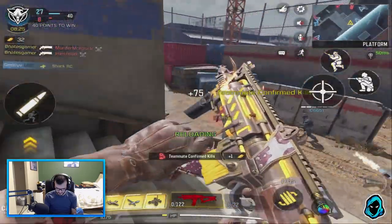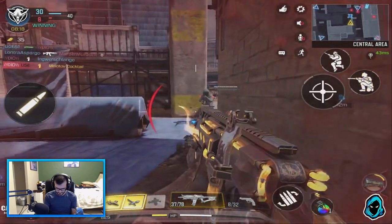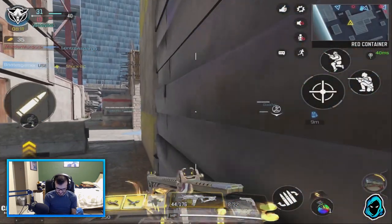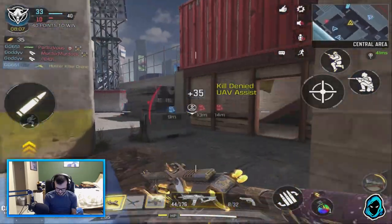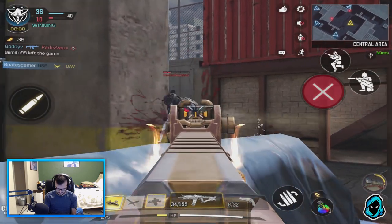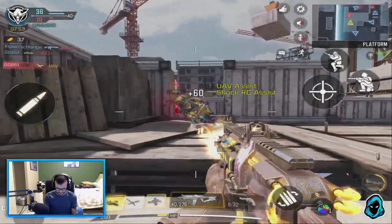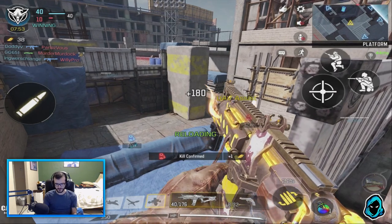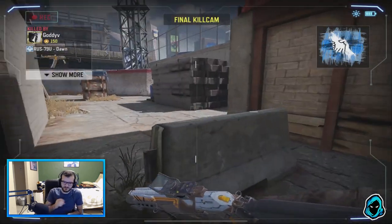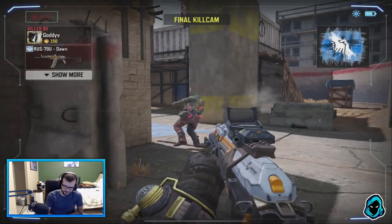Oh my god, I almost got a quad there. It reacted late — RC car. He's up top. I was waiting for my teammate to get up there — there you go, nice. I'm not gonna use it just because this game is about to end anyway. The RUS Dust Kicker is so awesome — it sounds different and it's also got that cool death effect. That's awesome man.